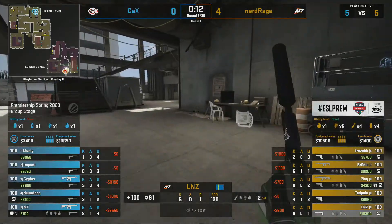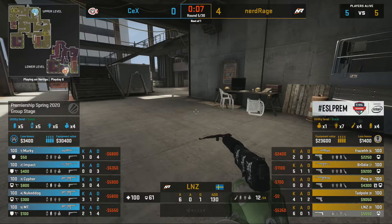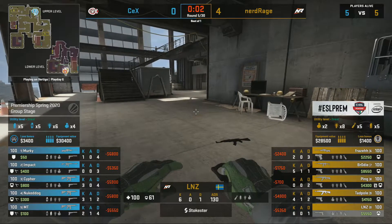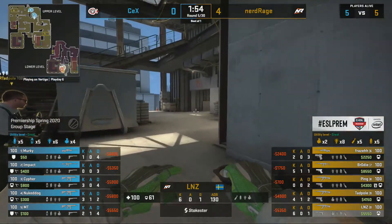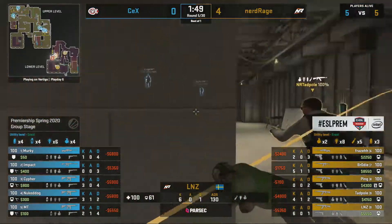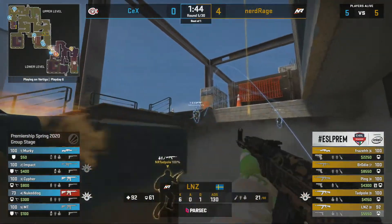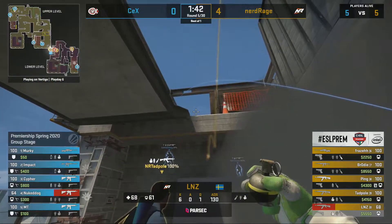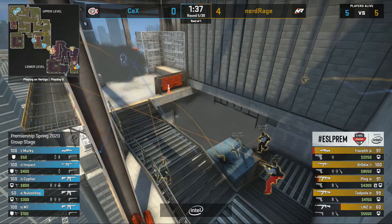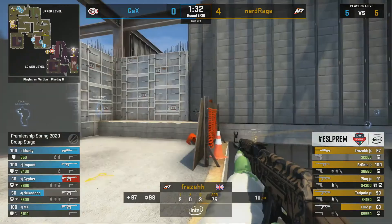Four-zero. CEX finally get their best buy — Murky on the AWP. Could this be the key that unlocks the door for CEX on Vertigo? The default CT setup now has two players on B, which is harder to hold. Nukedog is under a bit of pressure but gets away with his life. A couple of nades deployed, Nukedog takes some damage. CEX have stopped the early aggression on B, but Lnz is getting close to the B site.